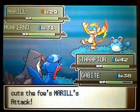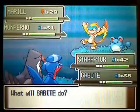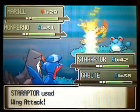Here you can find a Monferno if you didn't choose Chimchar as your starter. You can find one here.